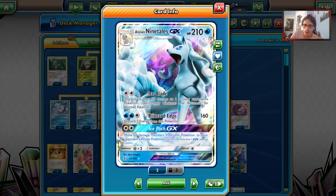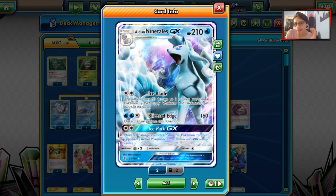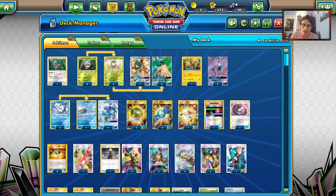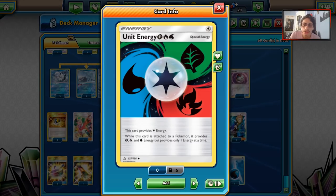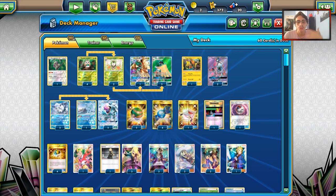This is the more OG Decidueye partner variant, because Ninetales still seems decent right now. We might look at a Ninetales deck with Aqua Patch in the near future, so we're definitely not done with Ninetales. One big advantage this deck has is Unit Energy — it allows you to use Water and Grass Energies in one energy, so you can use them on both Ninetales and Decidueye.